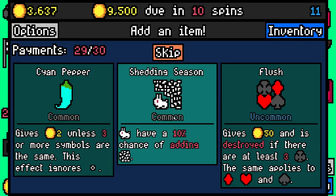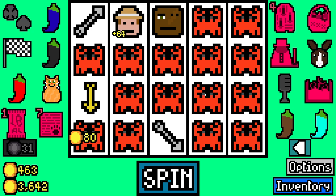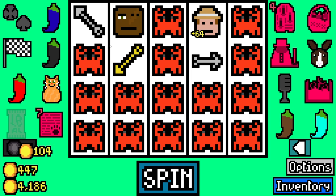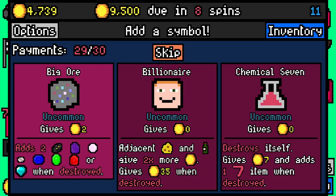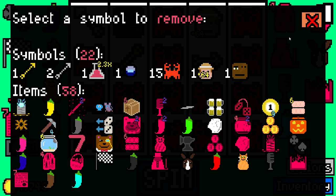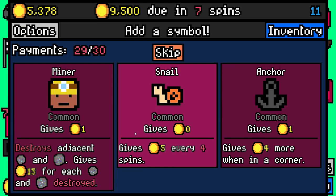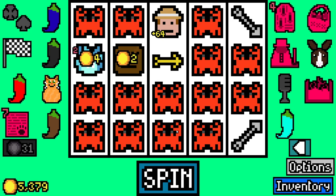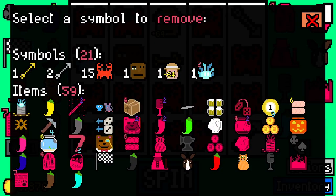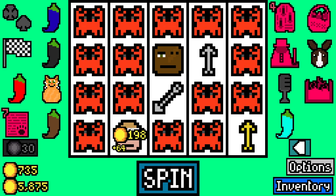I'm going to add a silver arrow, cyan pepper, and get rid of one of the beast masters - because an arrow can go through several crabs at once. I think we're doomed to be honest - I've just realized we're not actually rolling that much. I'll add a time capsule just in case it adds a crab somehow - I doubt it, probably a spirit. The crabs make more than the spirits - we should probably remove the spirit. 20 symbols.